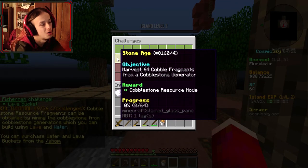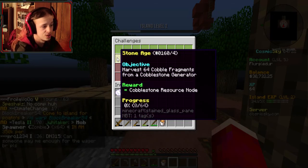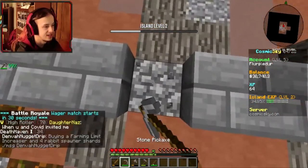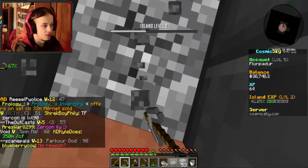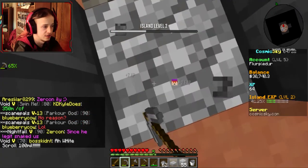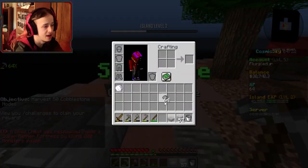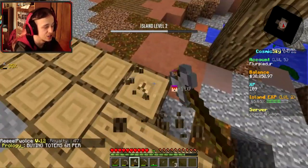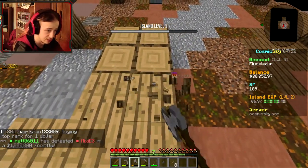Moving on with our challenges — we get a lava bucket. Harvest 64 cobble fragments from a cobblestone generator, so I gotta set that up. I gotta sit here and break cobblestone. I need to put something underneath — oopsie. I'm nearing the end of this, just a few off. I just hit 64, perfect! I can craft that into a node, which I'll just put here for now.